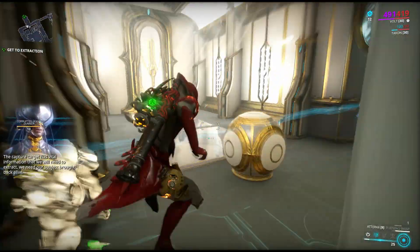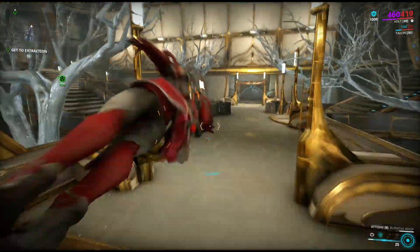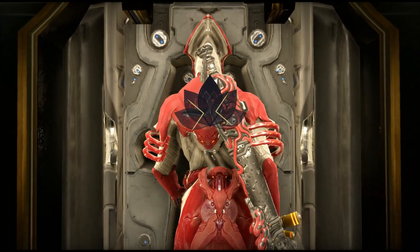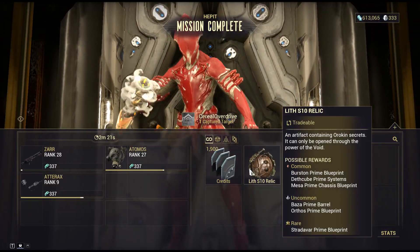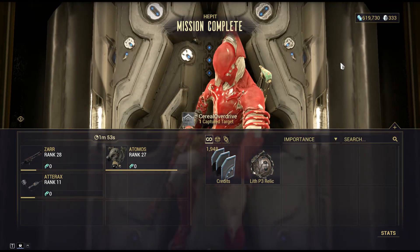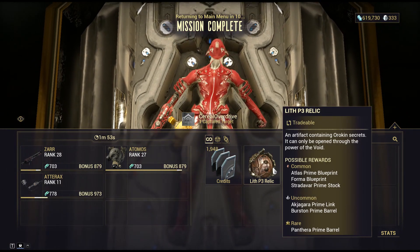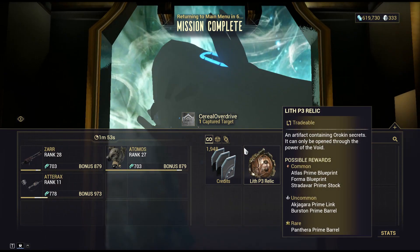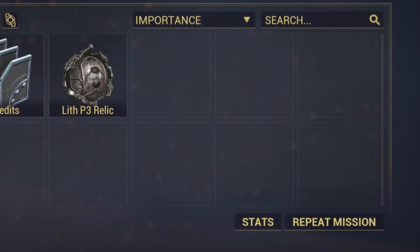Capture the essence of that character and then bolt to the mission endpoint. It's a pretty easy mission — you should be able to run it in about two minutes. You can get that faster if you use Warframes with sprint mods to make your Warframe faster. You're literally only killing one capture character here, so you don't really need to worry about any other mods. You're basically going to run this and get relic after relic until you get that coveted Lith D1 relic.